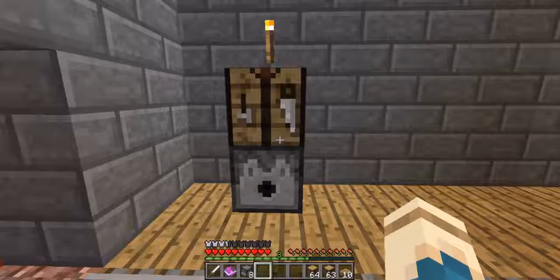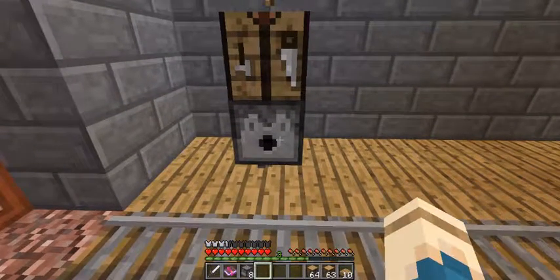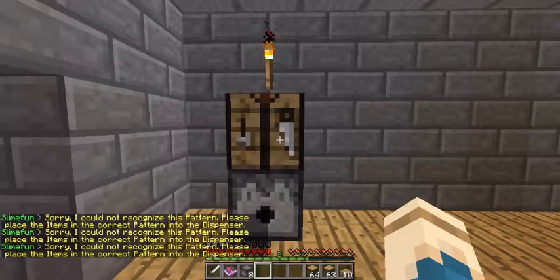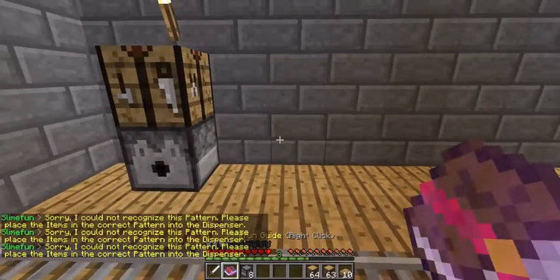You can check to make sure you did it right — have nothing in the dispenser and just press on the crafting table. It will say that little message there to confirm it's set up correctly. Next machine.